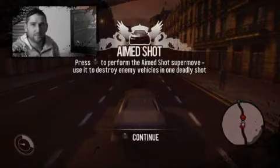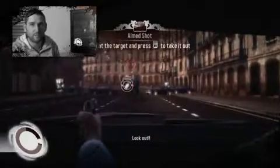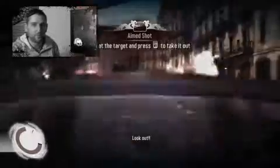Aim Shot is a super move that when you activate it, allows you to fly down into almost a first-person view — it flies into the cockpit of the car, you get the whole panoramic view of the windscreen, it brings up reticules on available targets, and you can take those targets out in two or three shots.